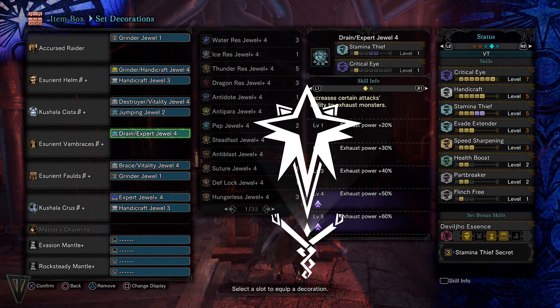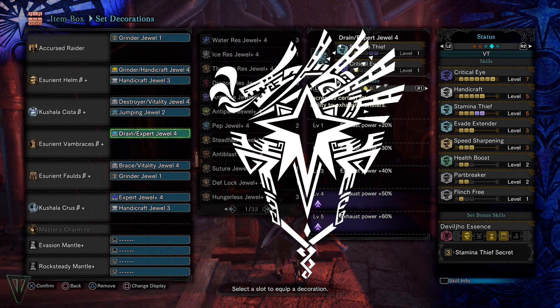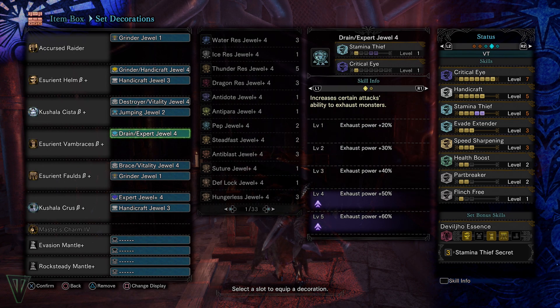This set is somewhat of a work in progress, but I thought I would share it to raise awareness of exhausting monsters. I paired the Stamina Thief Seeker from Deviljho's Armor with one of the two exhaust phial switchaxes in the game, acquired from the Secret Monster in the Guiding Land's Rotten Vale.